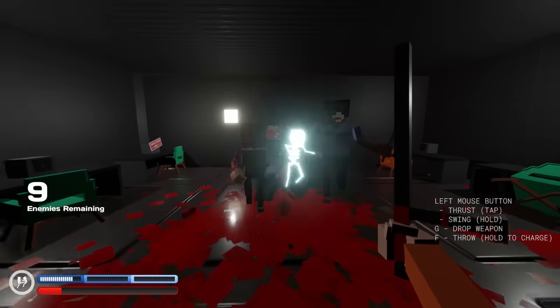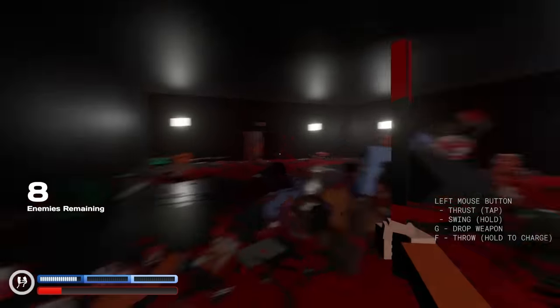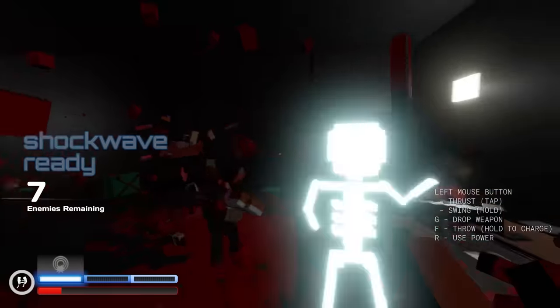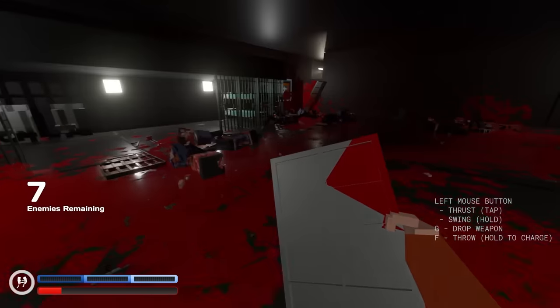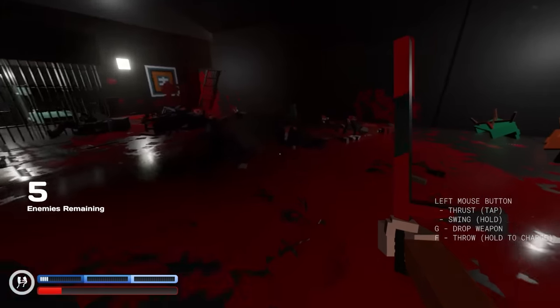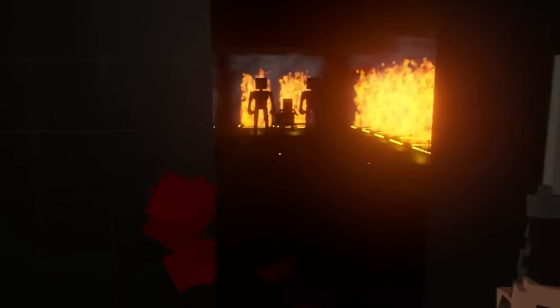We killed another one! It says nine enemies left — we have nine people to deal with and that's it. We killed the big one! Now we just got these little shits. I keep missing. We killed another one. I'm using the shockwave, it does nothing — whatever, cut their hands off. Six enemies left. He's missing a hand and he's got nunchucks — yes, we have nunchucks now!